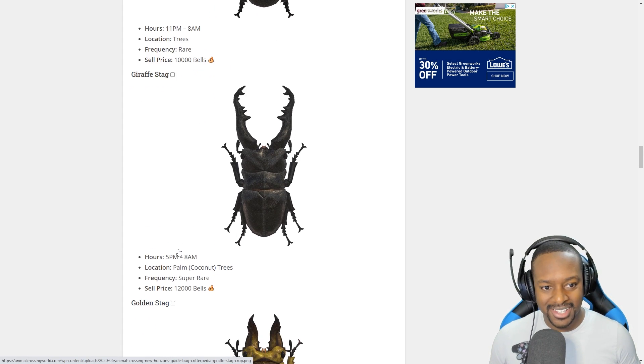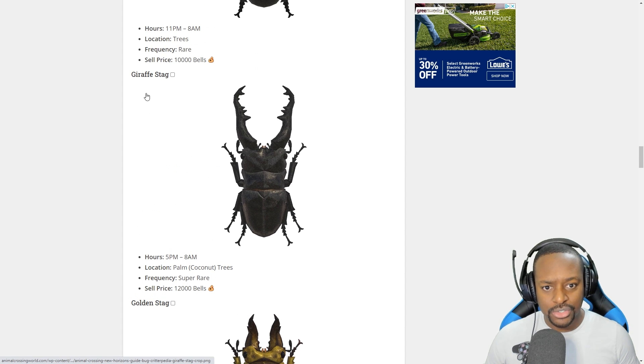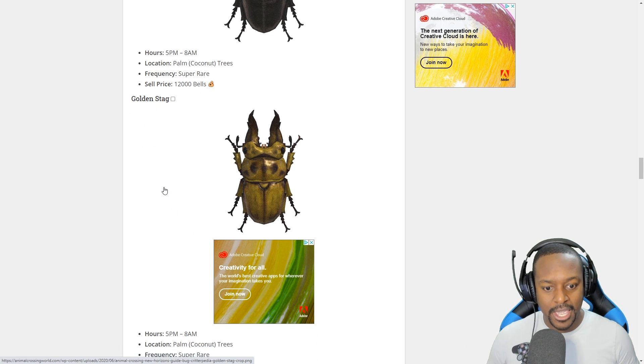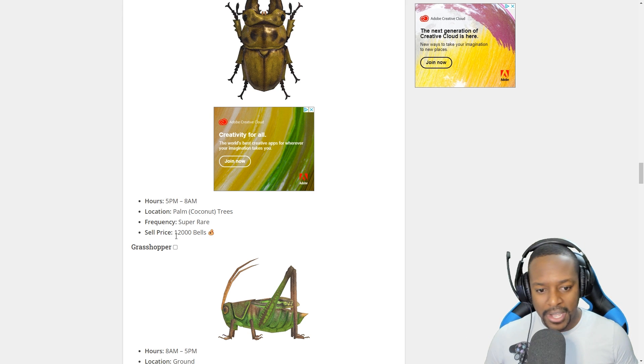The Giraffe Stag — look at these things, I would not want to see these in real life — is available 5 p.m. to 8 a.m. on coconut trees. It's super rare and worth 12,000 bells. The Golden Stag is also 5 p.m. to 8 a.m. on coconut trees and worth 12,000 bells again.